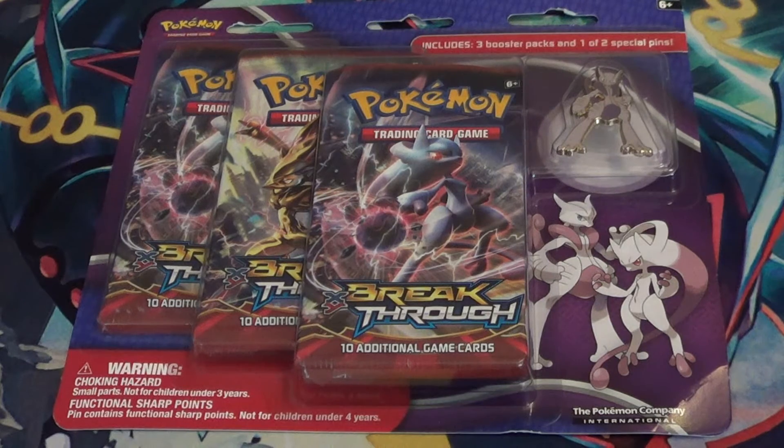Anyways, here we have a dank Breakthrough pin set — three Breakthrough packs. Is that Mewtwo X? I want to say that's Mewtwo X, with the Mewtwo X pin. And then I also got the Mewtwo Y pin one, which comes with three more Breakthrough packs.